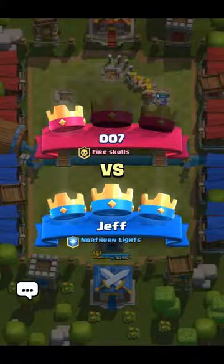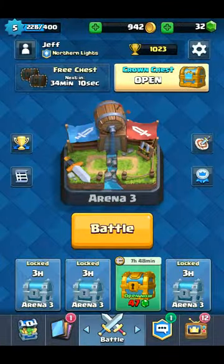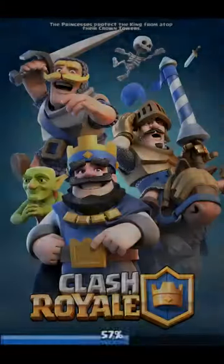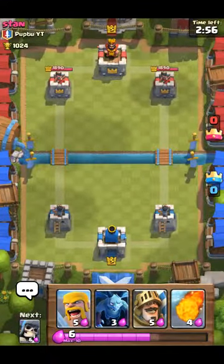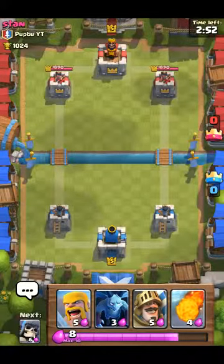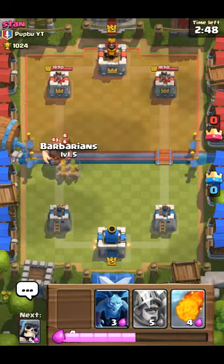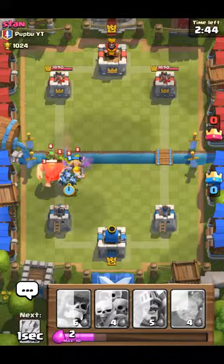He wasn't attacking very much, just kind of with a giant and a balloon. So we're gonna do one more battle before we open up that crown chest. Here we go — I'm gonna save up ten elixir here, because I knew he was probably gonna rush me, so I thought why not save up my elixir.